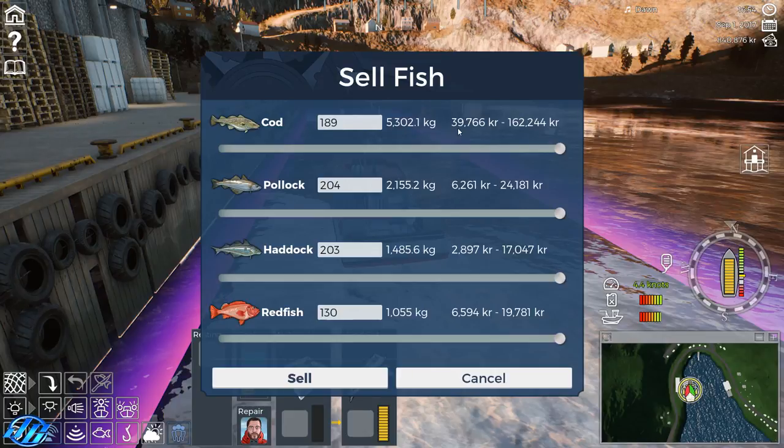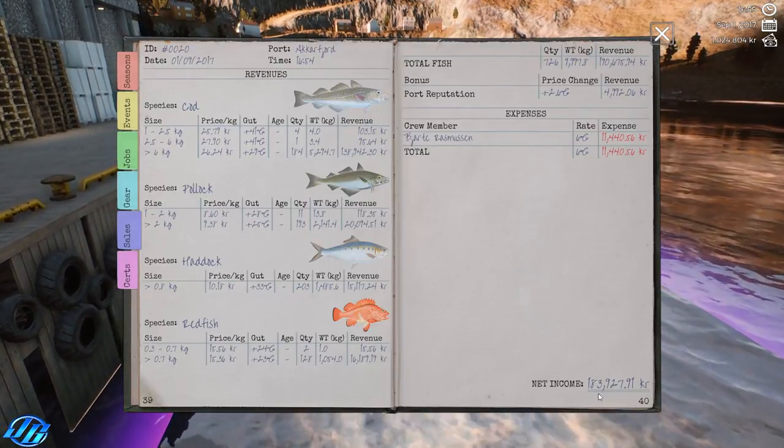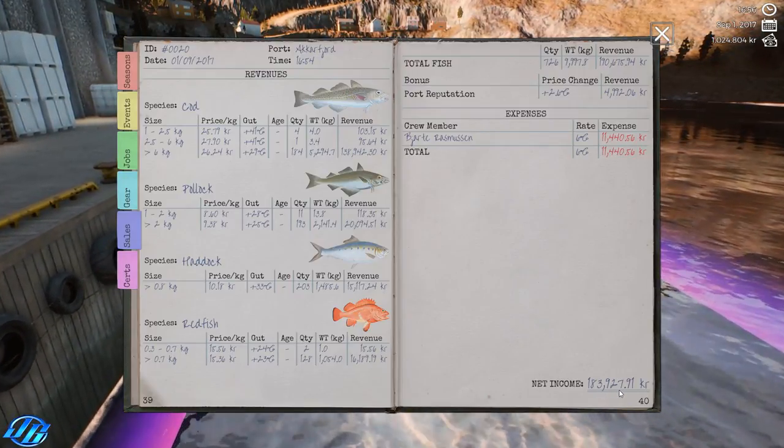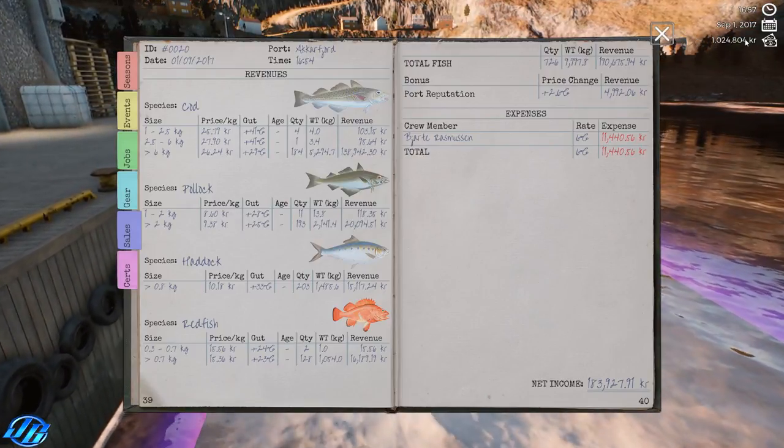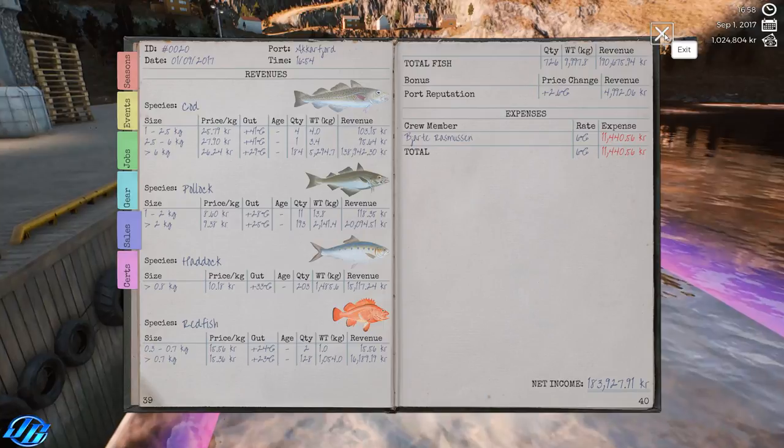Okay, let's dock. Five thousand three hundred and two kilograms of cod at 39.7 krona per kilo — we're going to make 162,244 krona just off the cod alone, and 6.2 krona per kilo for the pollock — about 24,000 off that. In total we made 183,927.91 krona for one haul, and that's us up to 1.24 million krona now.